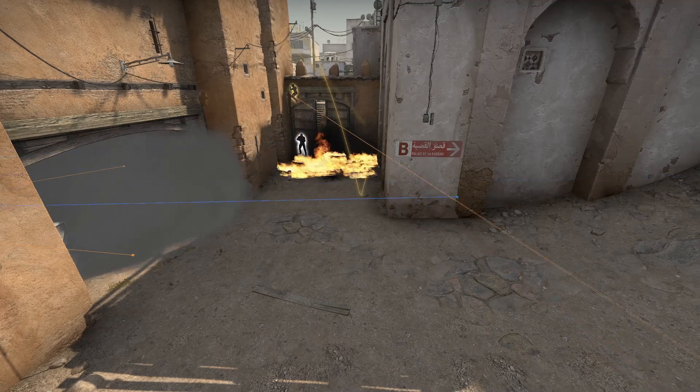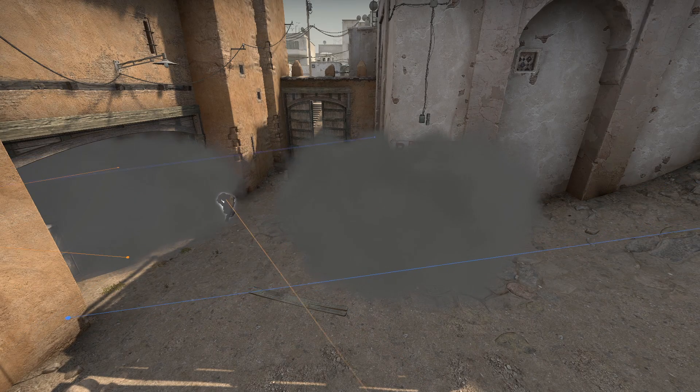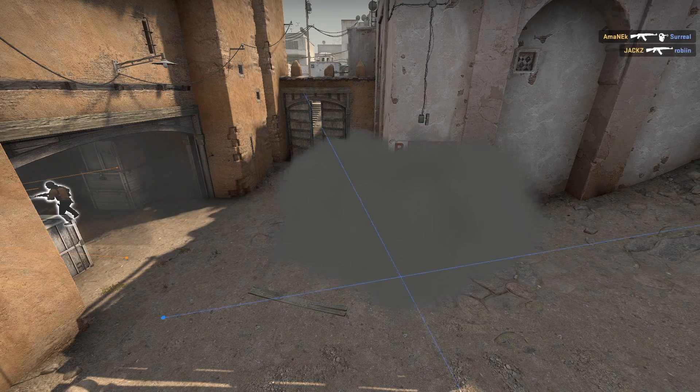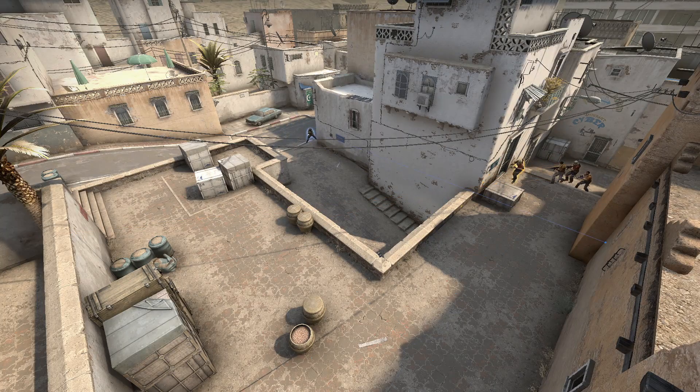I like this strat because most of the time when teams use these two smokes mid, it can indicate a mid-to-B by going through the left side smoke. Here G2 will use these two smokes to send one player towards the CT smoke, and they want to bait the rotator's attention towards the smoke. Endpoint weren't expecting anyone short, and their focus was on the mid-to-B.